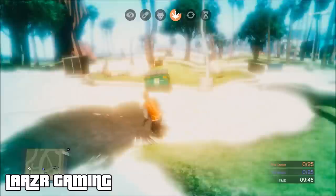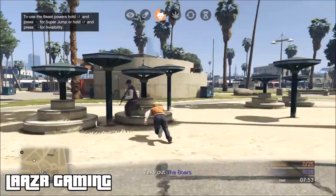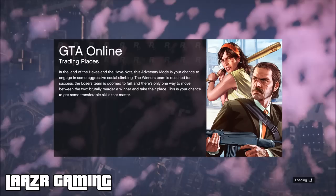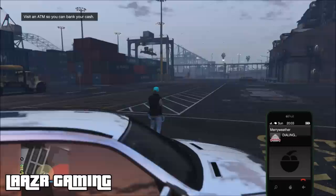Once the game starts, you want to spend about a minute and a half in the game — you can run around or kill each other, it's up to you. I'd suggest not killing each other and just staying alive for that minute and a half. Once a minute and a half has passed, kill your friend once and have your friend kill you once. Then pull up your phone and quit the mission. You may notice it takes longer than usual to load back into free roam — that's a sign the glitch is working. When you spawn back in, it should put you near the docks, which is another sign you've done it correctly.